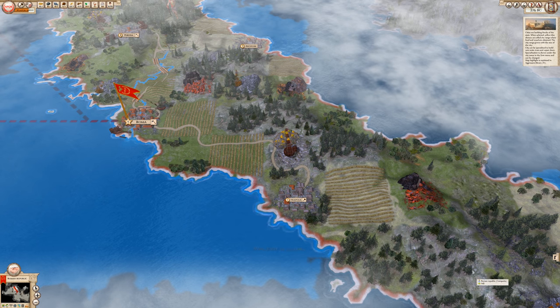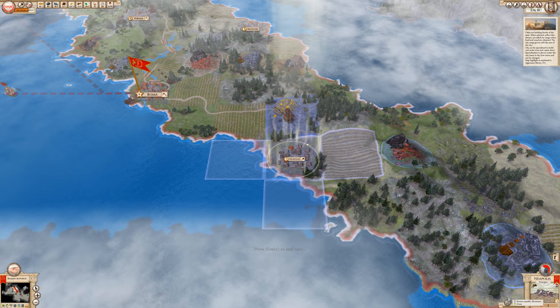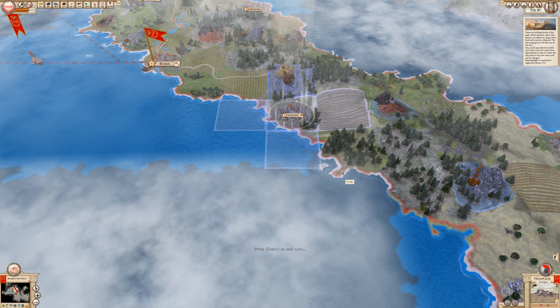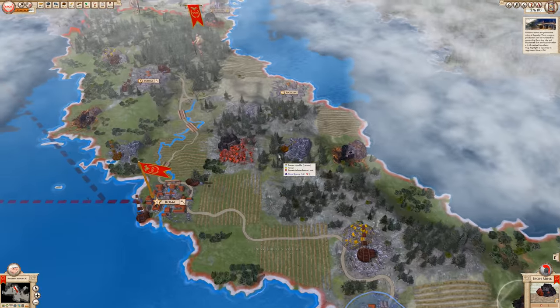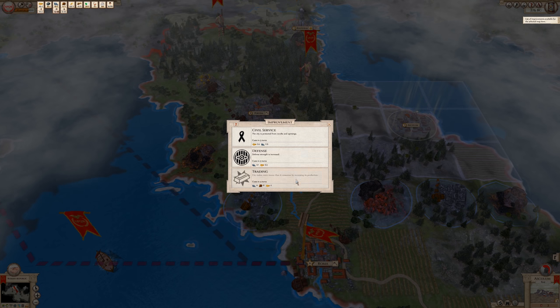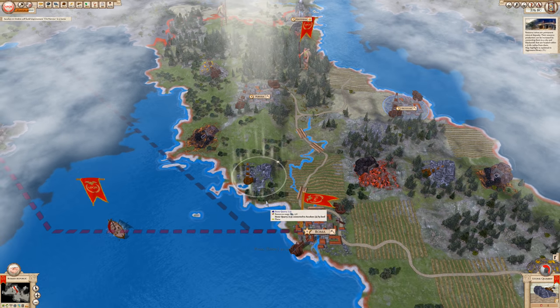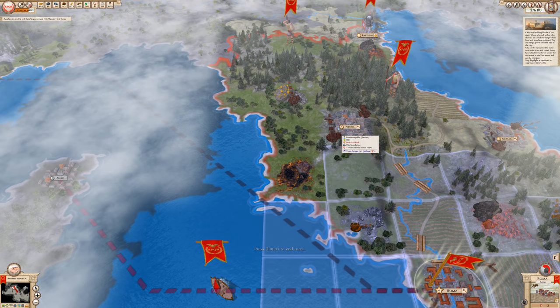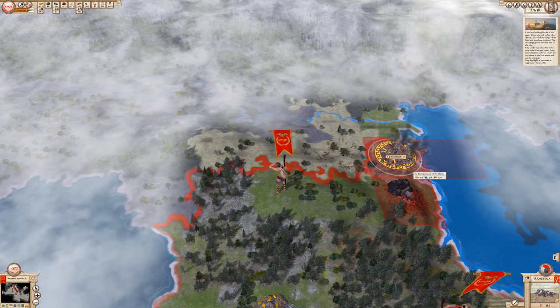I need to make some improvements here and I need to build units. It looks like I cannot do both. Trading is on the go. In Rome I cannot build anything else, neither can I do that in the other town either.